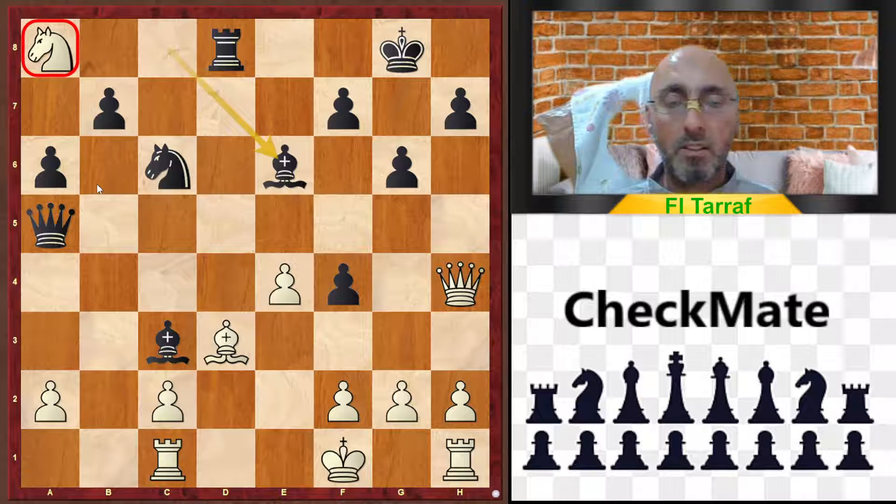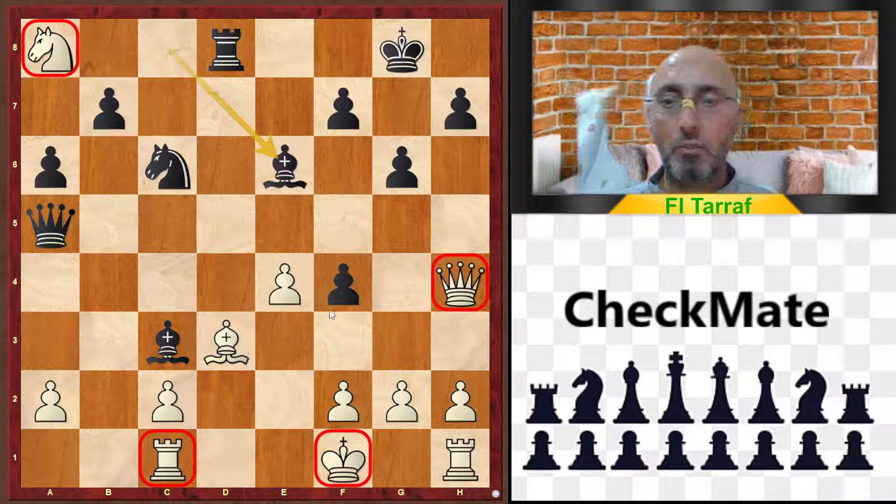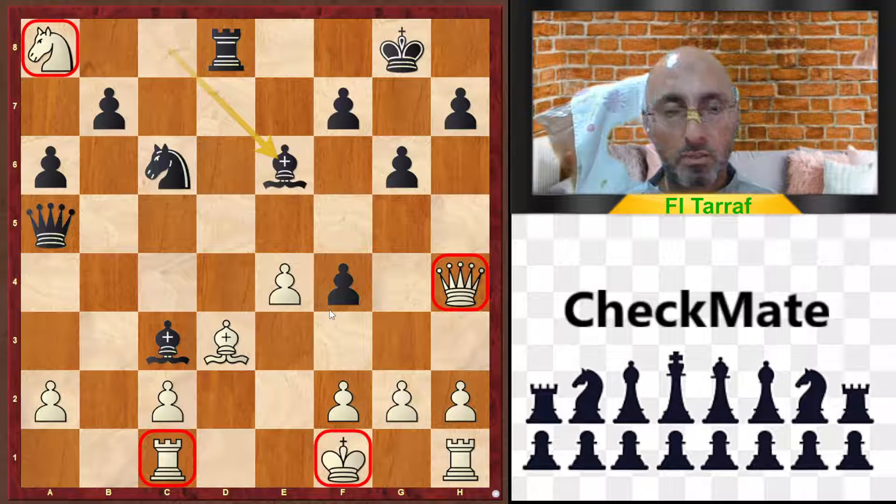The knight is trapped, the king is not in a safe place, his pieces are not coordinated, and he is in great danger. For this reason, white resigned.